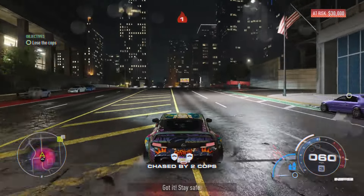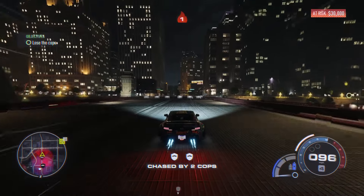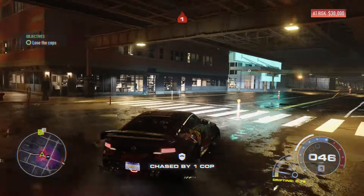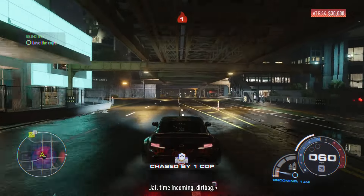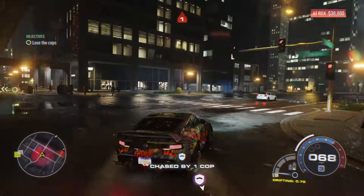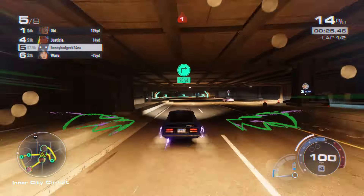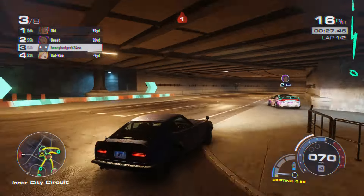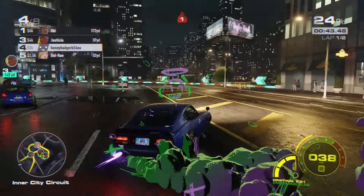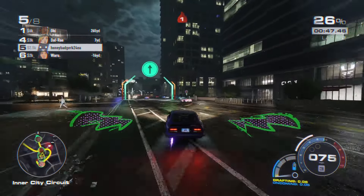Need for Speed Unbound does that Symphony of the Night thing where you start with a fully powered car equipped with all the bells and whistles just to get a quick taste of the good life, and then for reasons, you must start from the bottom and work your way up again. You'll notice things like your nitrous depleting faster, the car handles like garbage, and cars are passing you easily on the track. Unbound focuses more on drifting to get around corners effectively — almost every corner requires you to throw the car into a slide because relying purely on grip alone just isn't enough.